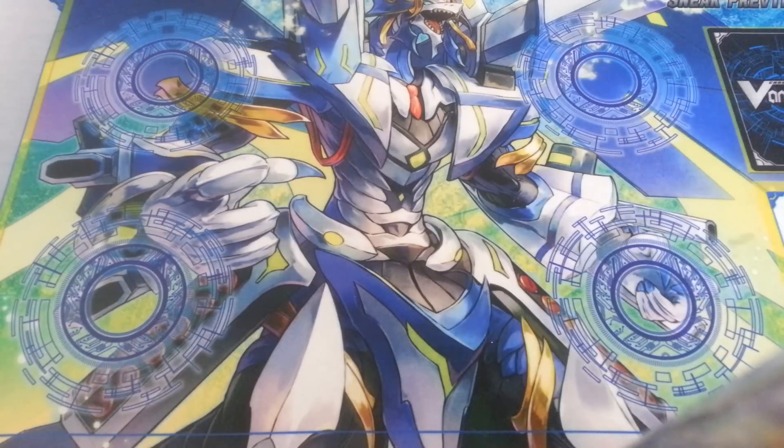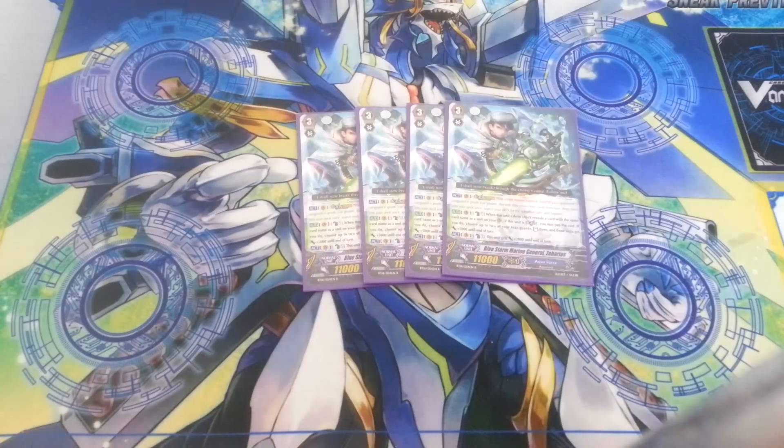Let's get started. Now we're going to go from worst to first. The worst is Zaharis — he's the vanguard you don't want to ride at all. His skill is when he's in Legion and you drive check a copy of him or his mate, you get to choose two Aquaforce units on the field, re-stand them, and give them both plus 5k. His effect when you hit it is good, but he's a very inaccurate card — I've actually never hit this skill off in all my testing. His best trait is just legioning and unlocking the rest of the rear guards in your deck so they can synergize and function. His other skill requires counterblast one to give him 2k when he swings — that's bad when other vanguards just gain 2k for free. So we did get shafted in Legion. You don't want to ride him at all; you want to use him just as an attacker.